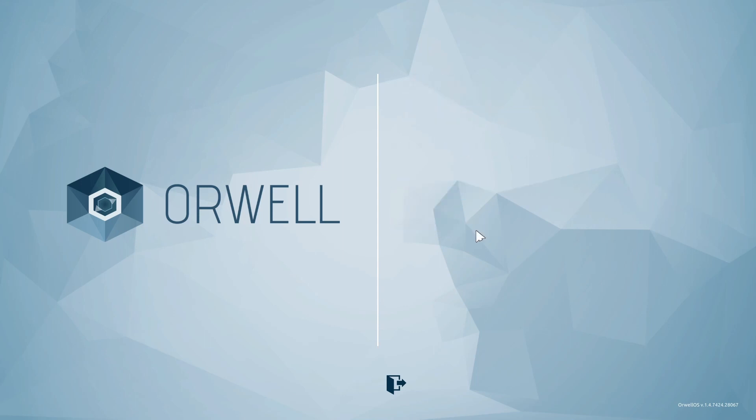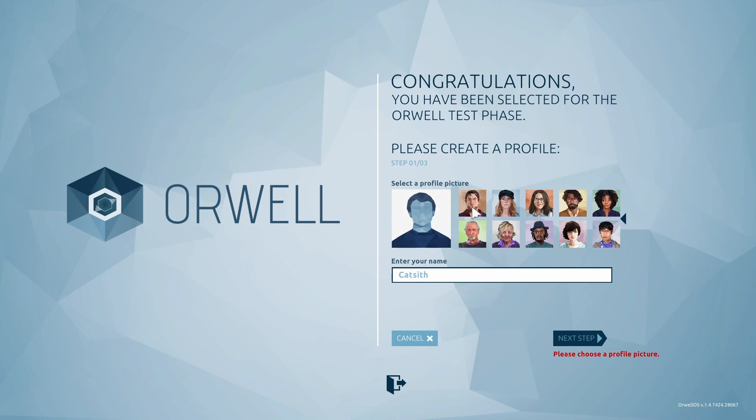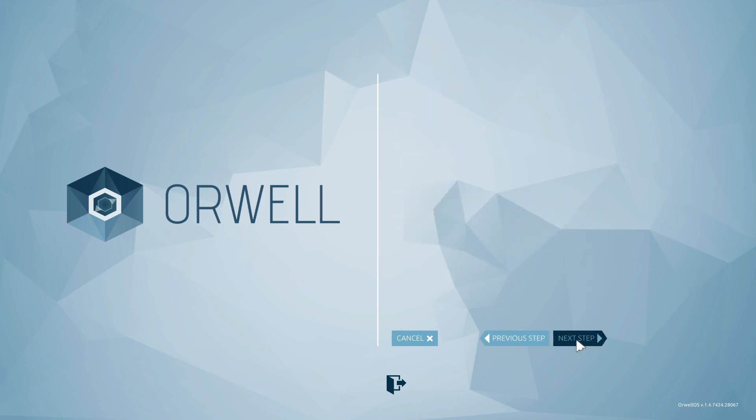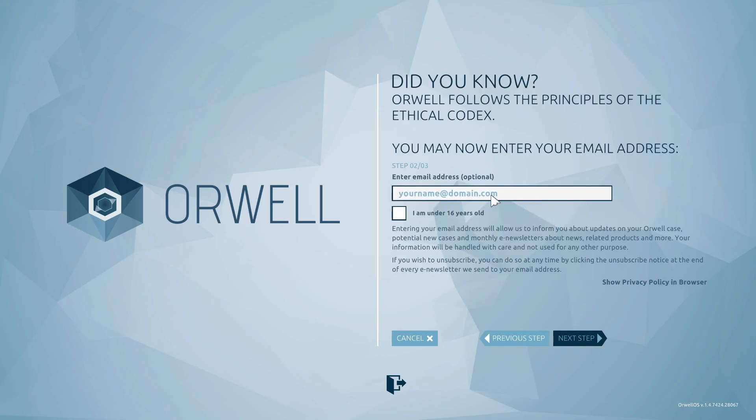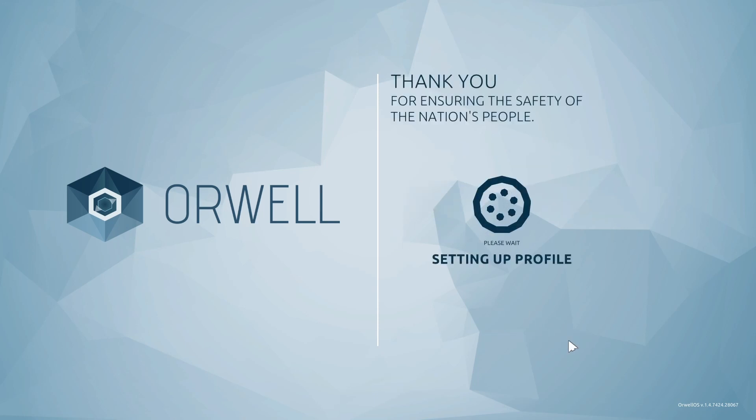Orwell: Keeping an Eye on You — with the obvious reference to George Orwell, particularly his 1984 book — is a surveillance state game, which is kind of the point. It has you start out making a profile. It told me to agree to terms of service, and there was a box I could click, but I wasn't sure so I didn't click it. I also didn't want to receive emails from them in real life, and I don't think it's actually linked to my real email, but I didn't want to take the chance.